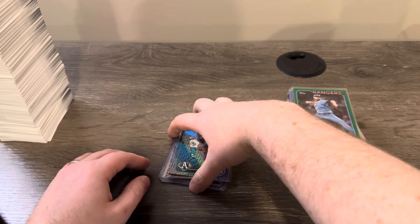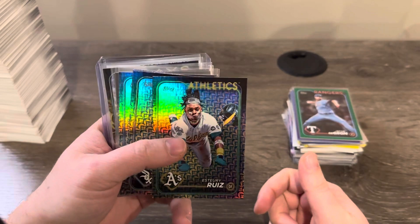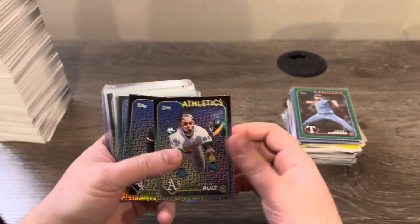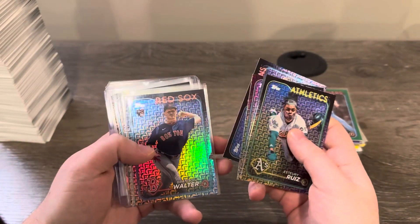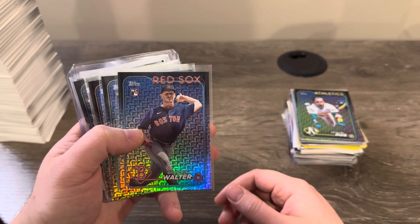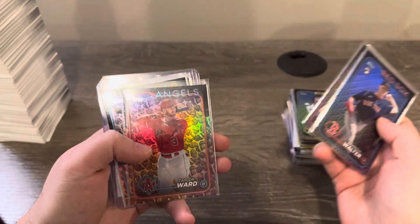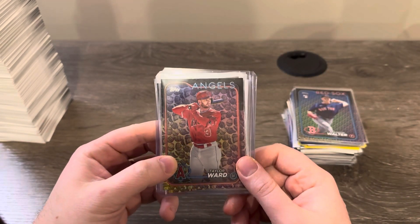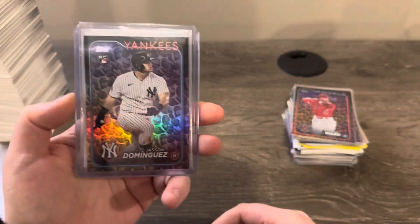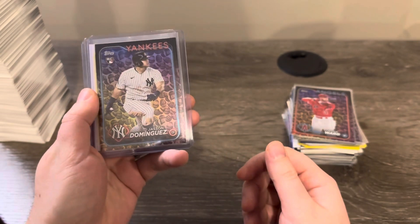Here are the blaster exclusive parallels - Easter parallels, similar to what Topps did with Halloween in Update. The base design has kind of a chevron look. The veteran base versions fall one out of every two packs. For rookie base versions we got Brandon Walter, Coco Montes, and Jose Soriano. The egg parallel is the rarer one - one out of every 21 packs. We got a Taylor Ward, Harold Ramirez, and one of the better hits: a Jasson Dominguez rare egg Easter parallel.